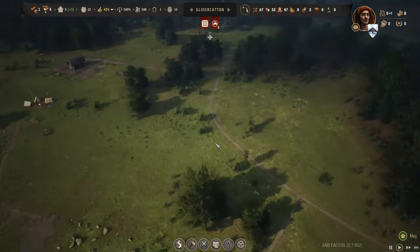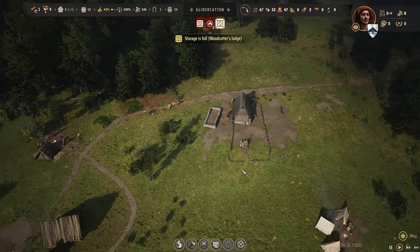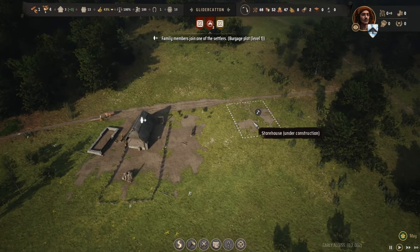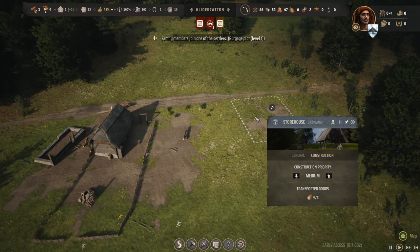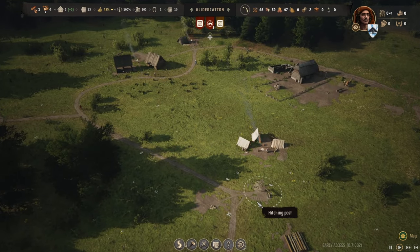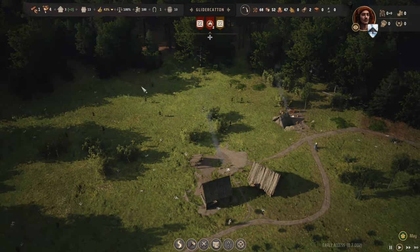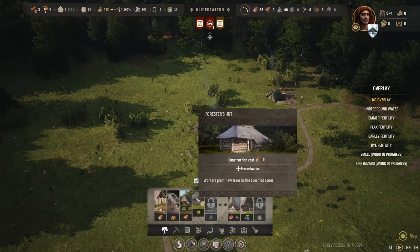Looks like the weather cleared. How about these homes up this way - did we make any progress? We did - still moving timber around. We've got two more houses to construct and we did build a regular storehouse. Now that the houses are underway let's make the storehouse a high priority. It looks like these guys are clearing the trees pretty effectively - we might want to think about getting a forester's hut down.